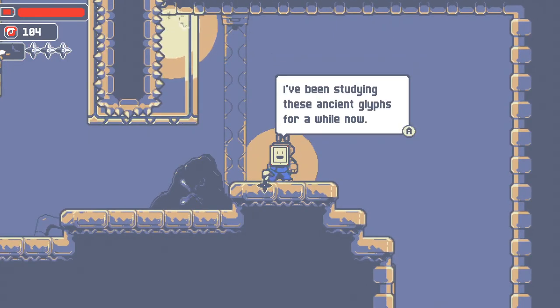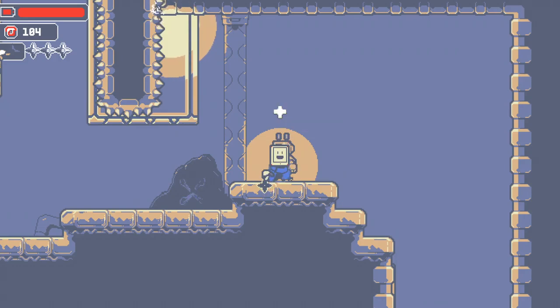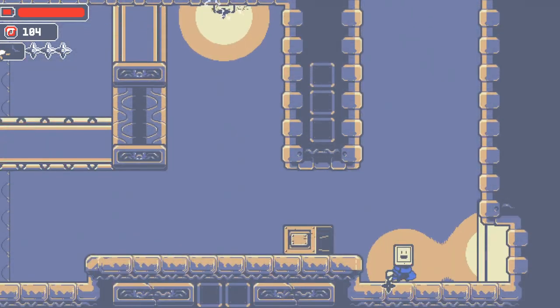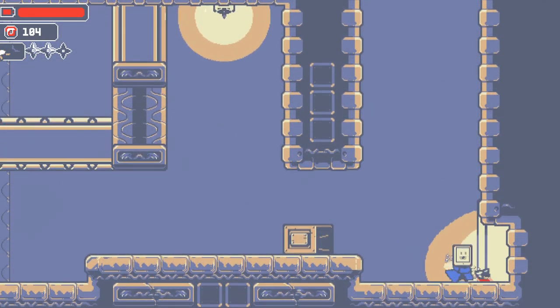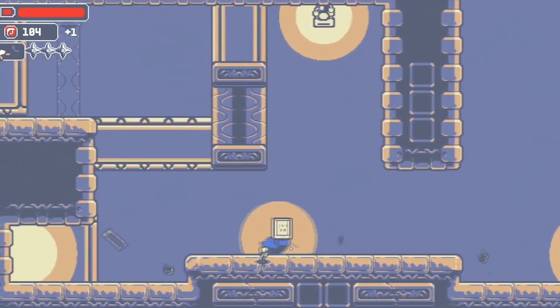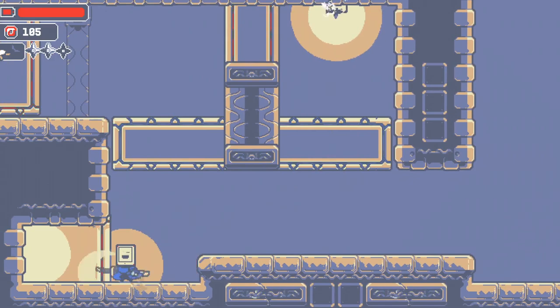I've been studying these ancient glyphs for a while now. Not like I had anything else to do. I've worked out that one is... this one is probably the symbol for everything. Oh, that X right there? What's through there? Seems like that was a hidden door or something. Oh, it's a switch.